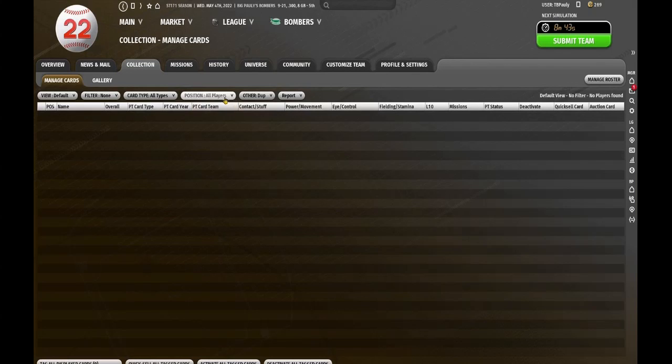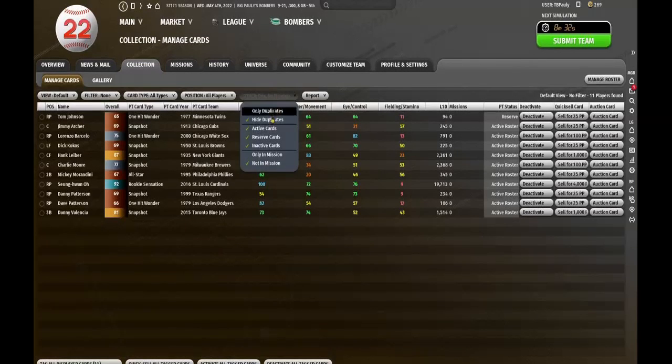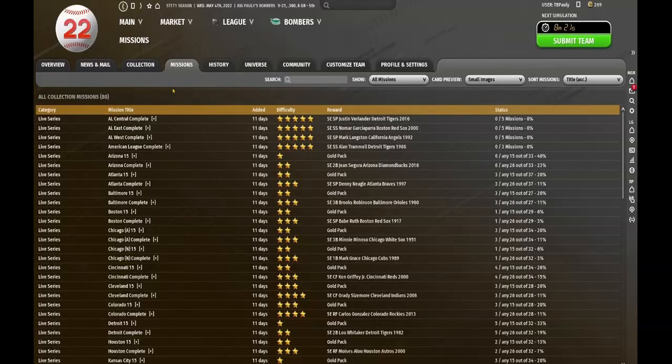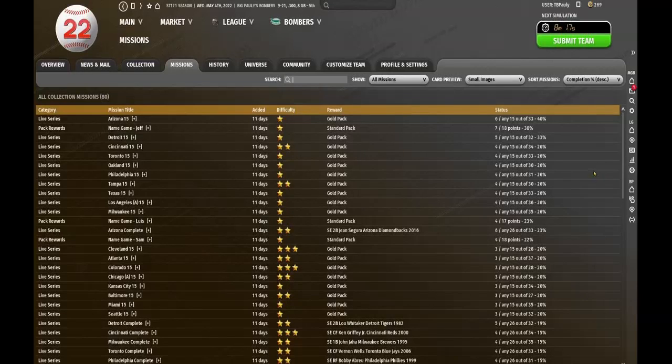So I was selling off duplicate players. Now I'm selling off the players not in the missions, not in any missions. And we only have one reserve to sell, but let's take a look so I could show you something at the collection missions.